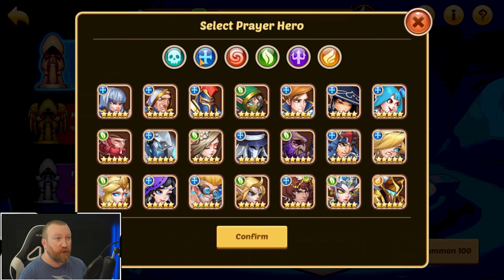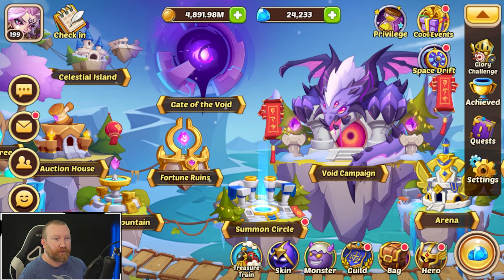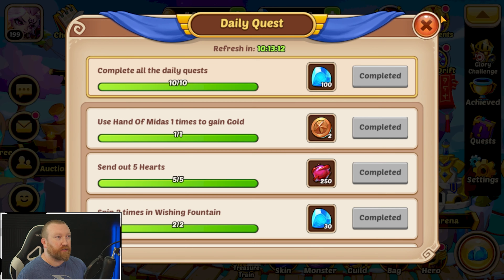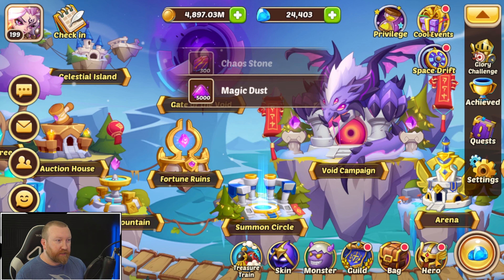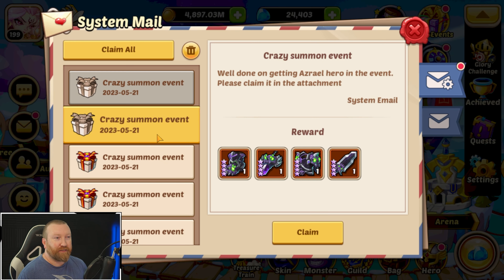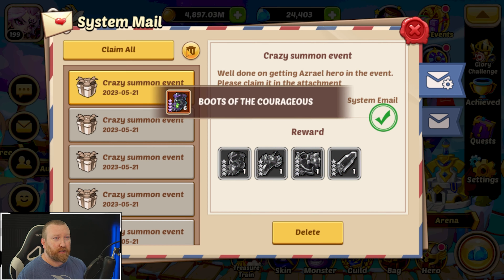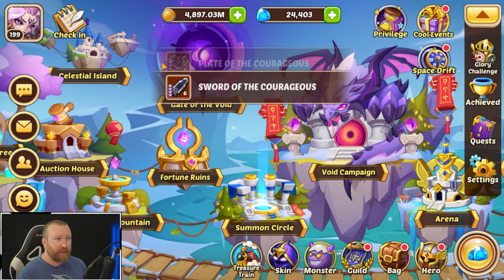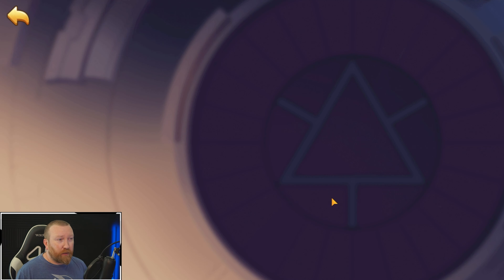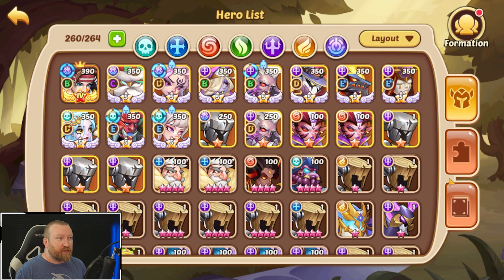Now we need to come in here and make sure we pick the correct hero, which for us is going to be Azrael — so we're picking him as our Prey Hero. Now we can do the smash for all of our dailies, and we do our advanced summon which gives us those additional gems. Next we come over to our bag, grab the Azrael copies, and summon all six of them out. What this is going to do is give us six sets of orange gear, and that is pretty cool. That's a nice little boost to our account for not doing anything whatsoever this week.